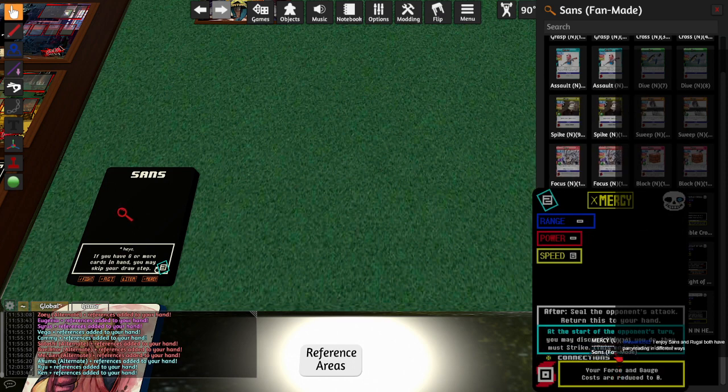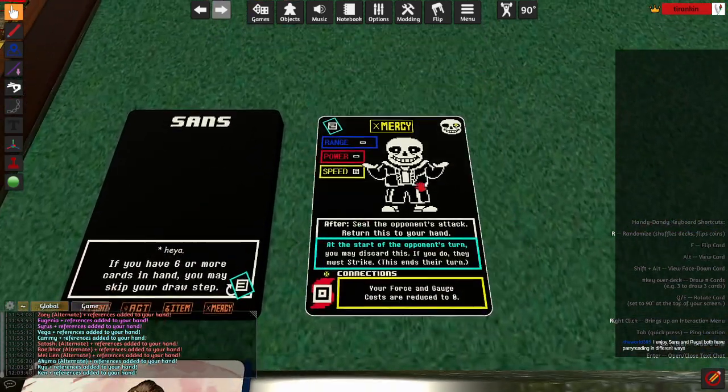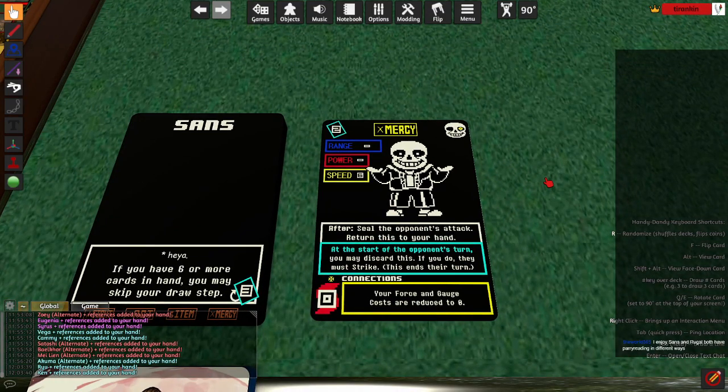Mercy is kind of interesting as an attack — it's a lot like Unknown Kadath in Umina's kit. Speed 6, with an after that seals the opponent's attack, then returns to your hand. It doesn't give you gauge but it's reusable, which means you're basically just converting gauge into strikes where you're not participating. If your opponent is slower than speed 6, their attack is sealed, gone from the game — that basically ends the strike.